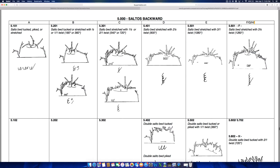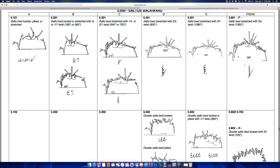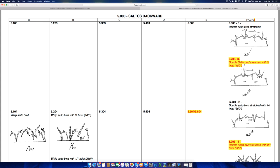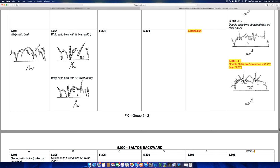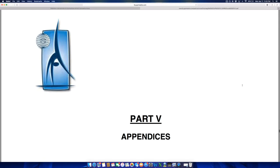A double twisting double back got lifted to an H skill at some point during this code of points — that was not true in 2012, as the scale only went to G. A double salto backwards with half twist — the Biles — is a G skill. A double twisting double layout is the I skill; I think it's the only I skill in existence and I believe it was submitted in 2013.